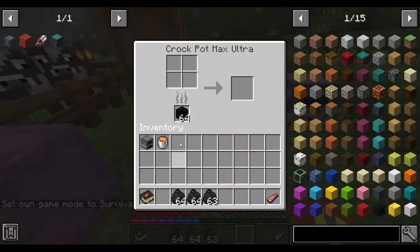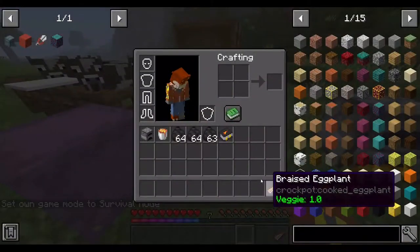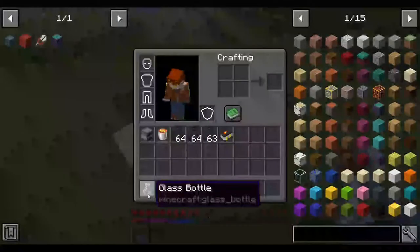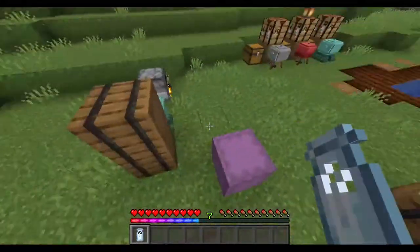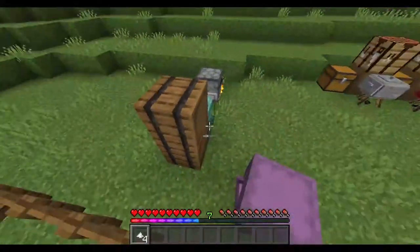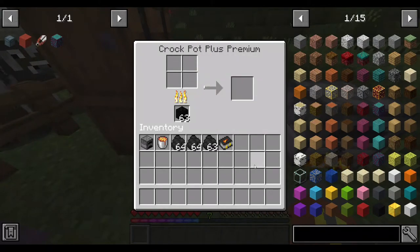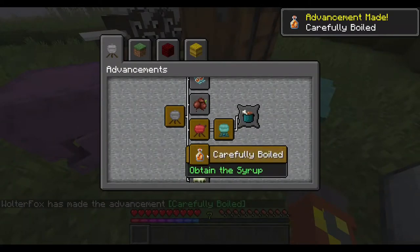I'm going to use a block of coal, because that will be one of the easiest things to use here. The next is, I'll show off how you get the milk bottle — that's how you get it. Then the syrup: if you put sugar in all four slots, you will create syrup, which is basically a sweetener, and you'll get an advancement for 'Carefully Boiled.'